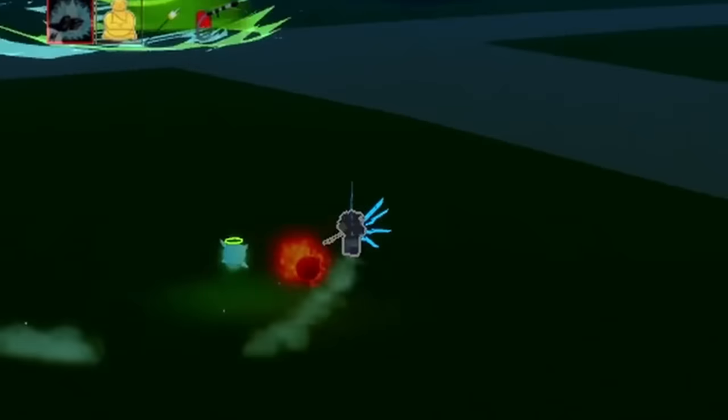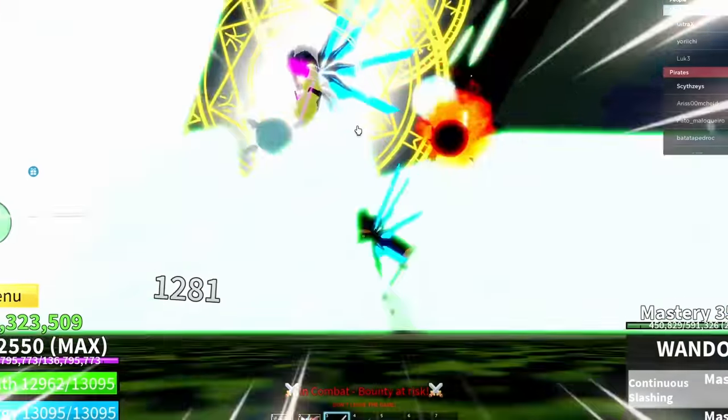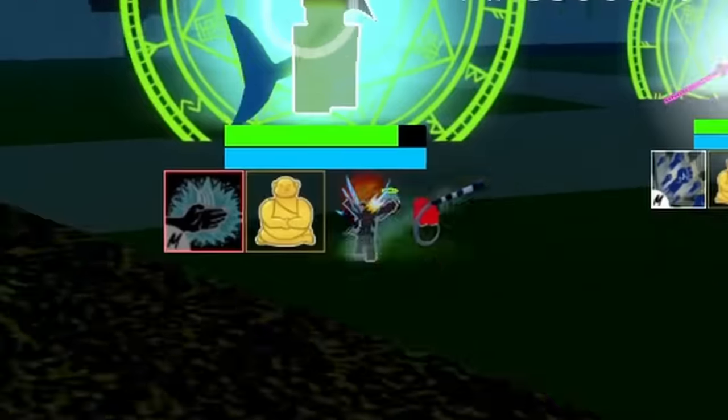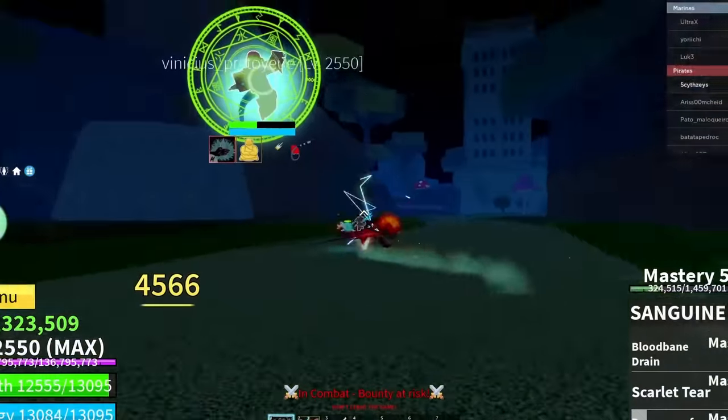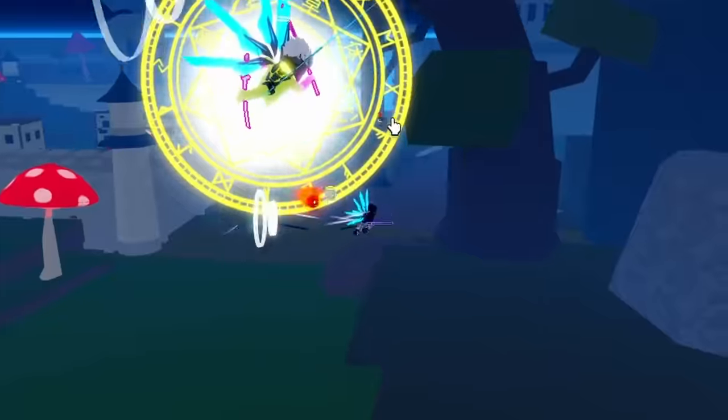We got two Buddha users fighting me. Double barrage — what, how did they cancel it? He's cyborg. I don't know how I'm gonna kill two Buddhas. Come here — that's the only way it does so much damage. I'm wanting to activate hockey.